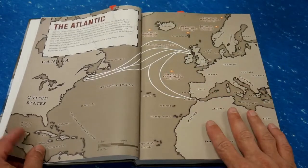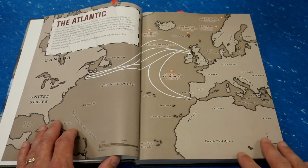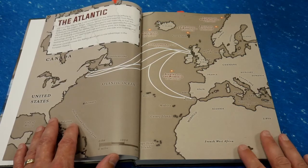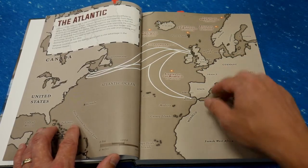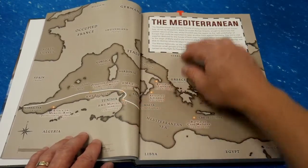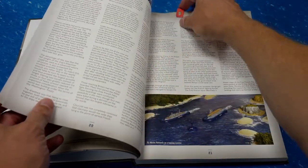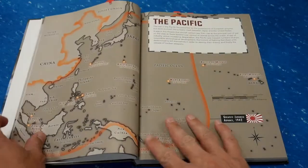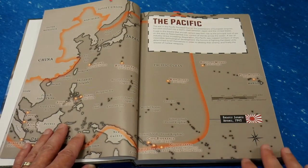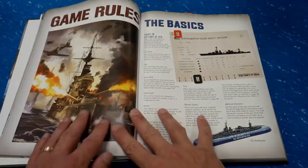The front of the book has all kinds of history. It's not a history book, but it gives you a cursory quick overview of some history and some of the battles that were fought in each of the theaters — so we have the Atlantic, the Mediterranean, and the Pacific theaters. Lots of very good, nice information in there. And then we have our rules.